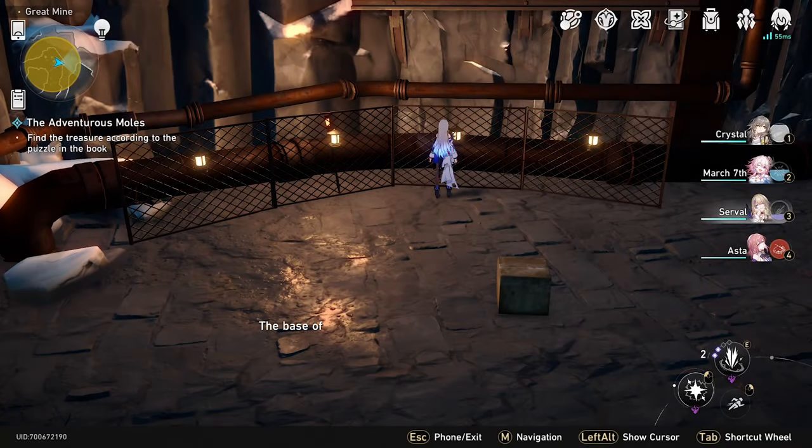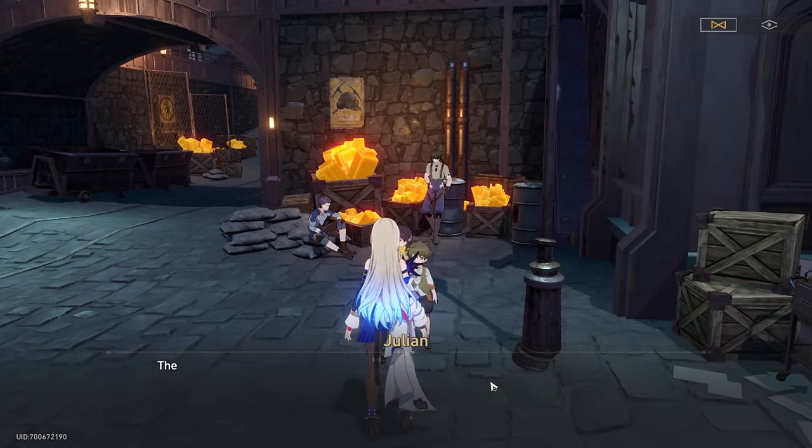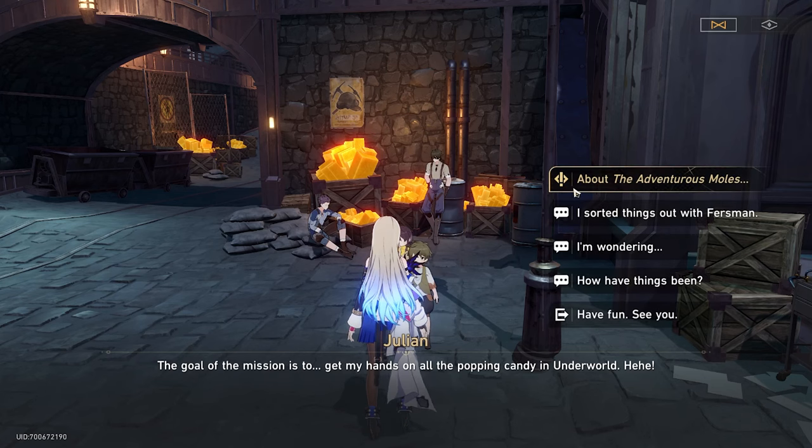You then go back to Julian and he's gonna tell you about the rest of the riddles again. If you want to read them again, you just talk to him and he'll tell you all the riddles again.